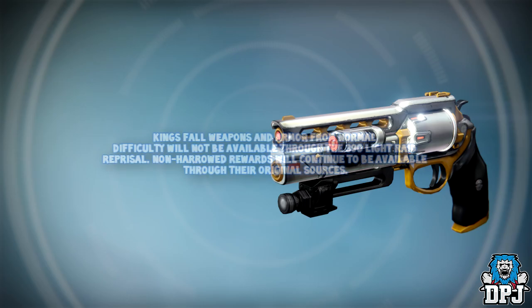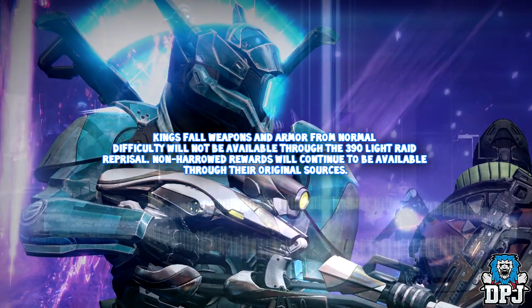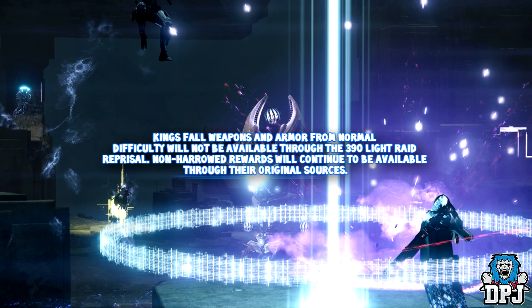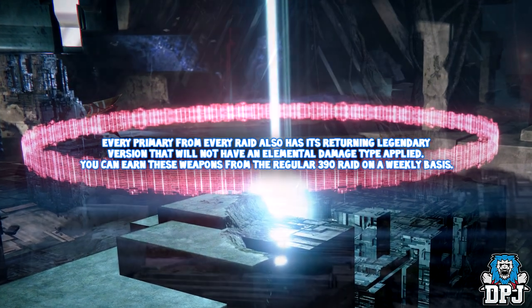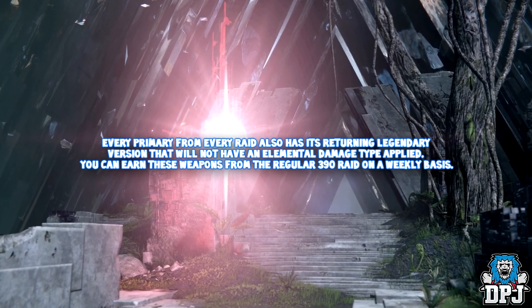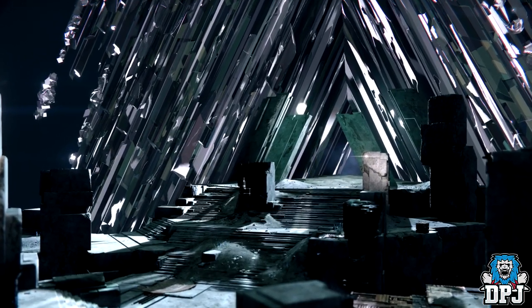A minor note from Bungie: Kings Fall weapons and armors from normal difficulty will not be available through the 390 light raid reprisal. Non-herald rewards will continue to be available through their original sources. Every primary weapon from every raid also has its returning legendary version that will not have an elemental damage type applied — you can earn these from the regular 390 raid on a weekly basis.